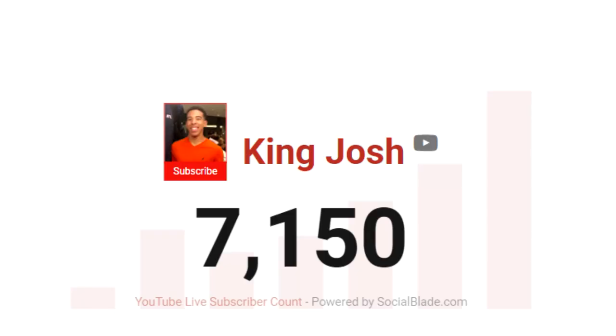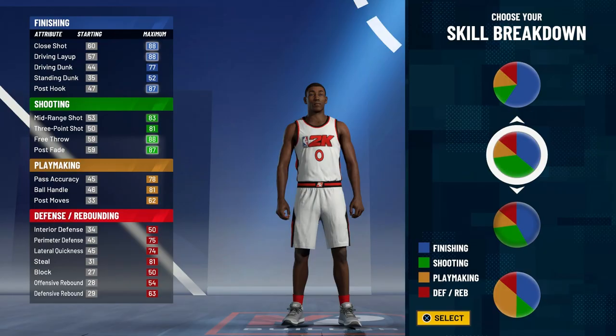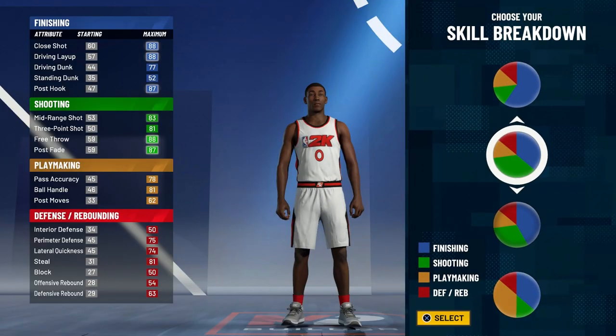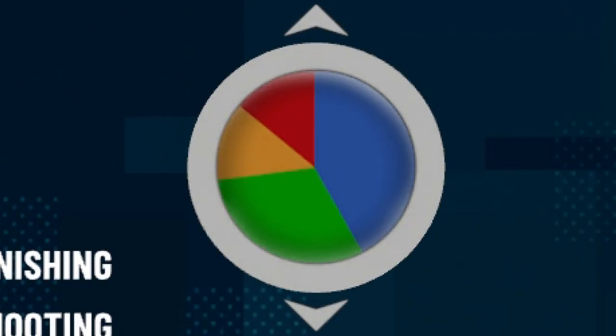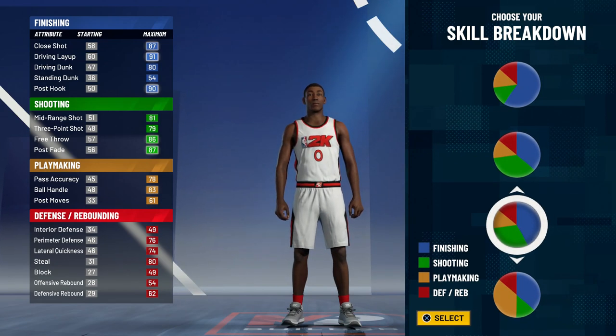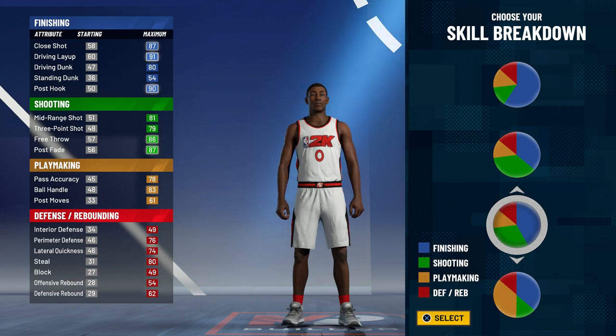If you guys played NBA 2K20, you know that this pie chart was really good, but in NBA 2K21 this one with more finishing and a little bit less shooting is actually a lot better. The driving dunk goes up a little bit, the ball control goes up a little bit, and the shooting does drop — but the driving dunk and ball control going up can help you get contact dunks and speed boost.